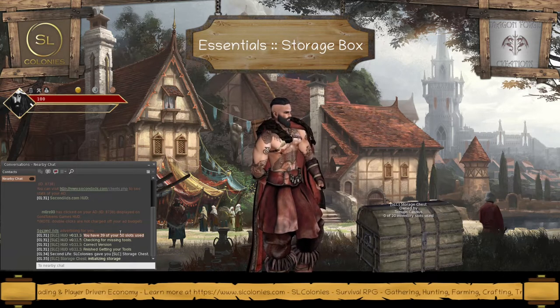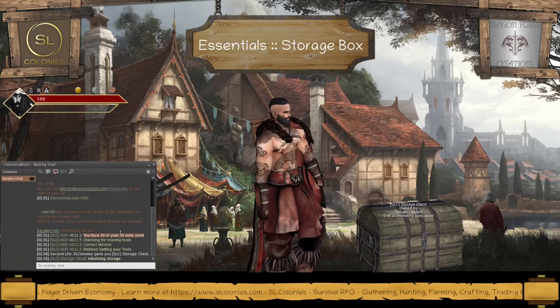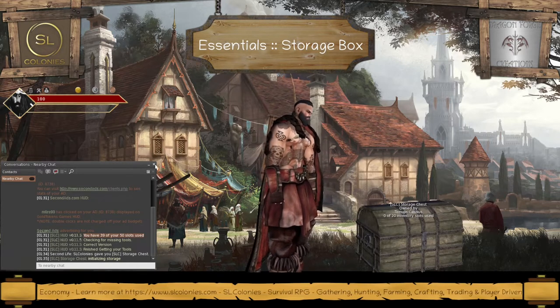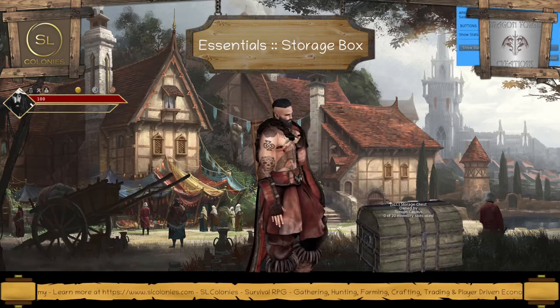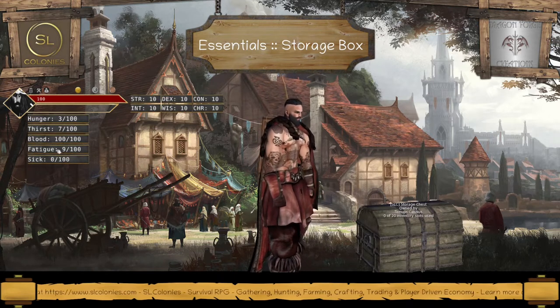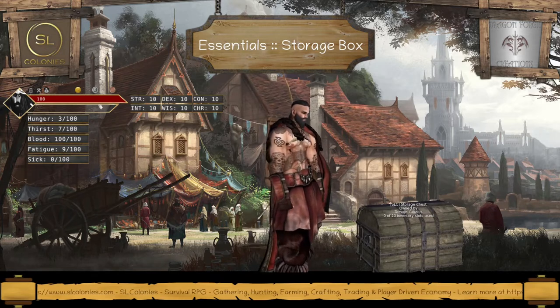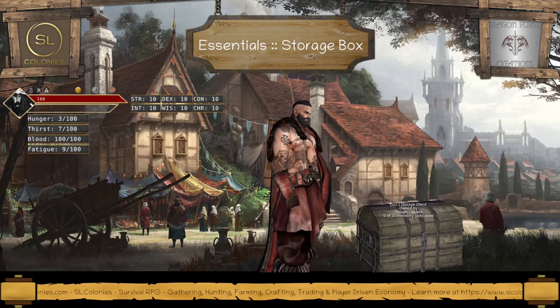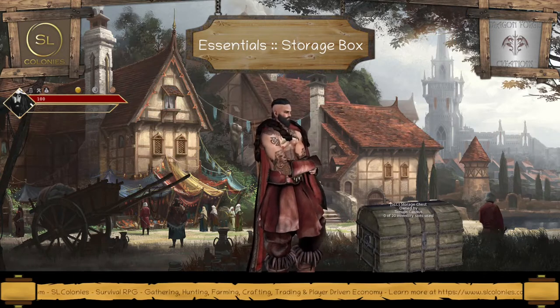Now, what happens when you reach those 50 slots? Basically, you will start to go through your fatigue stats in your survival stats. Once you run out of fatigue, your energy will start to decrease faster. So this will increase the rate at which your stats are affected.